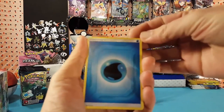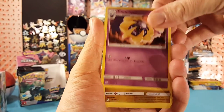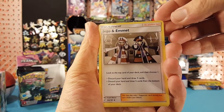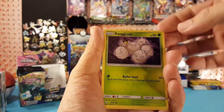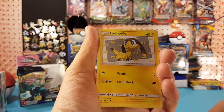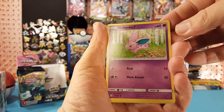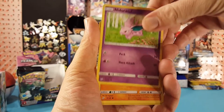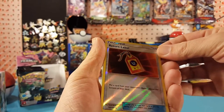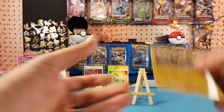We have Water Energy, Cosmog, Dragonair, Ingo and Emmet, Exeggcute, Exeggcute, Helioptile, Meowth, Nidoran, Mareep, Larvitar. Return Label is our reverse.